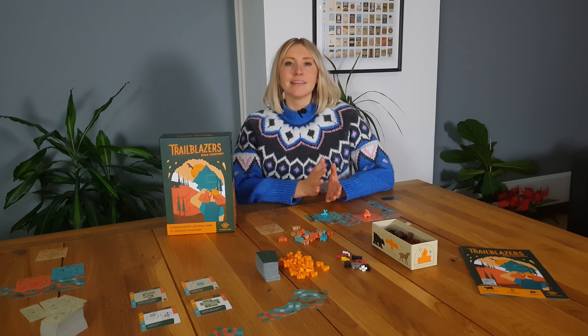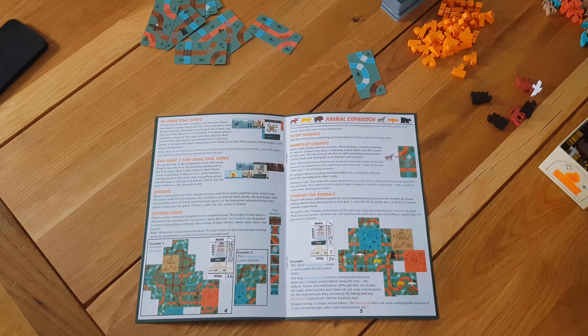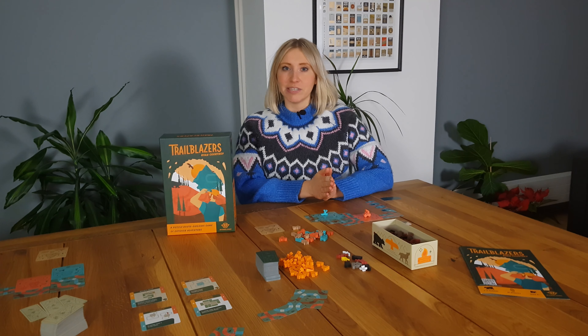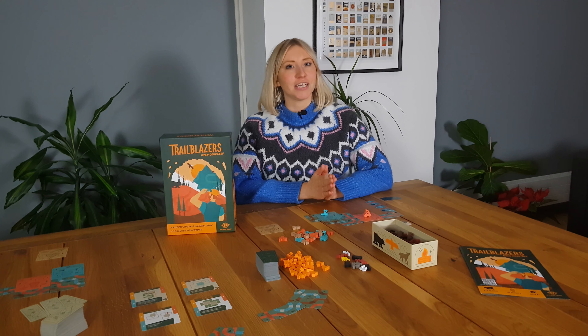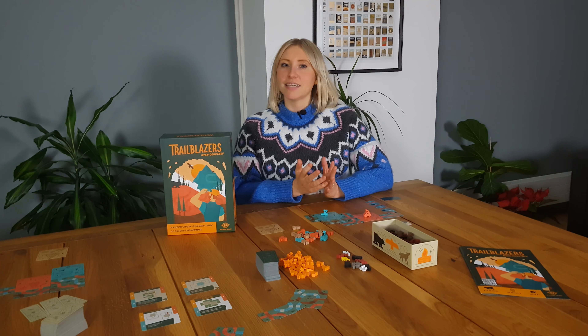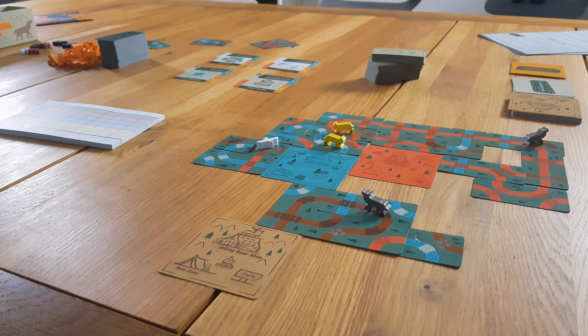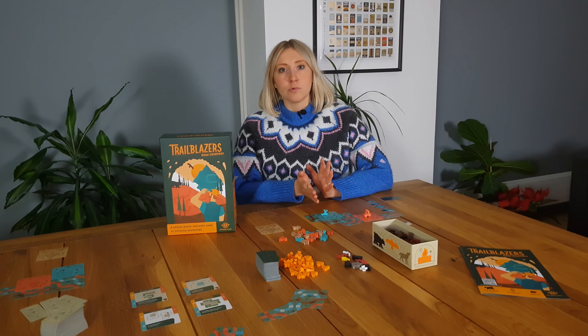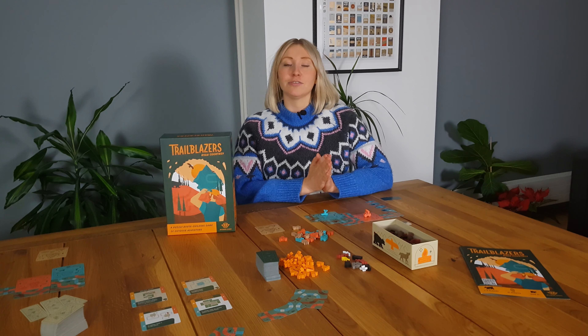Moving on to the additional content: the animal expansion is an element that once you play with it you probably won't go back. It adds another level of interesting consideration and another layer of puzzle. Like the goal cards, it pushes you to do something you probably shouldn't in exchange for victory points. It's a natural fit, and we really like that it challenges you to play a variety of trail shapes, as each animal is assigned to a unique trail shape. On top of that it's a wonderfully balanced trade-off — when you play an animal trail card you can never overlay that card, so you're getting victory points but you do have to sacrifice your flexibility.